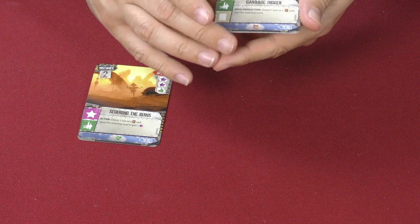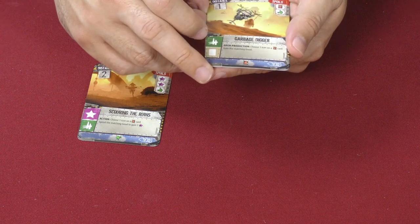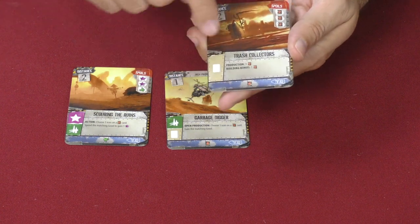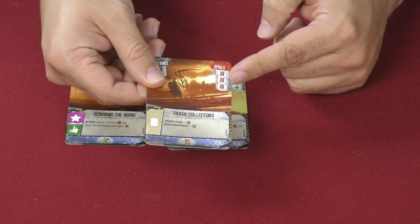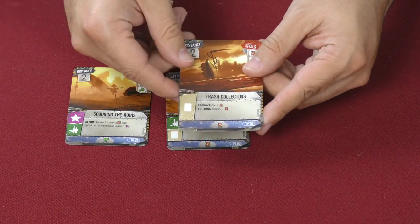Then we have the garbage digger, which says open production — choose one icon on one of those cards and you gain the matching good. We also have one that has three of those scavenge icons: if you raze the card, if you attack it, it has production of one of those cards and a building bonus of one of those discarded cards.